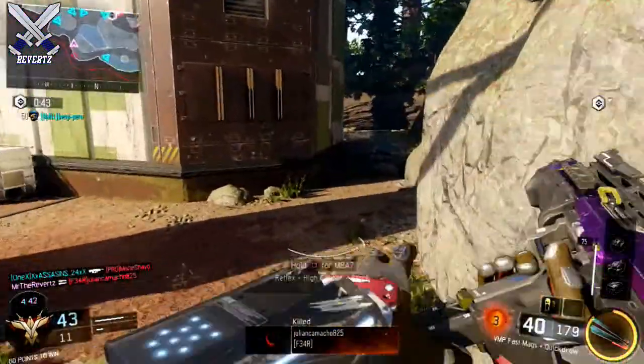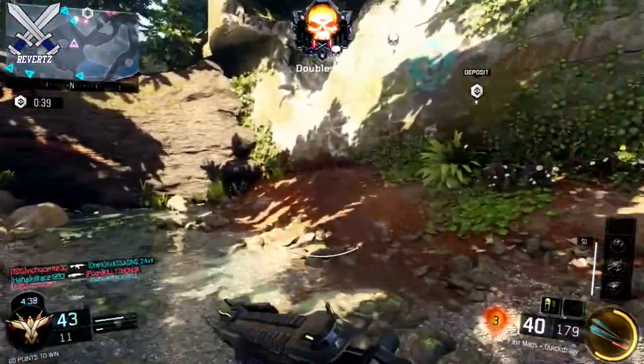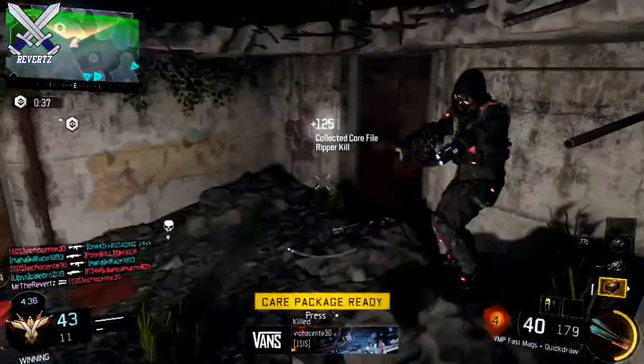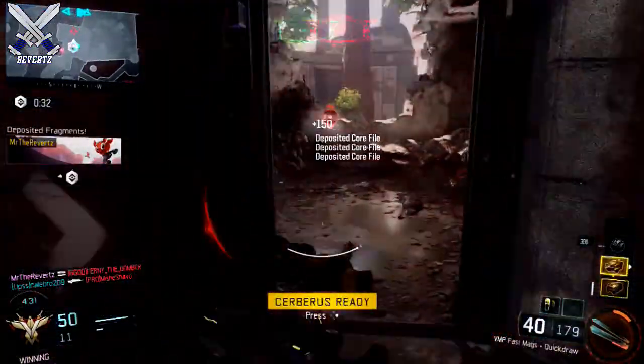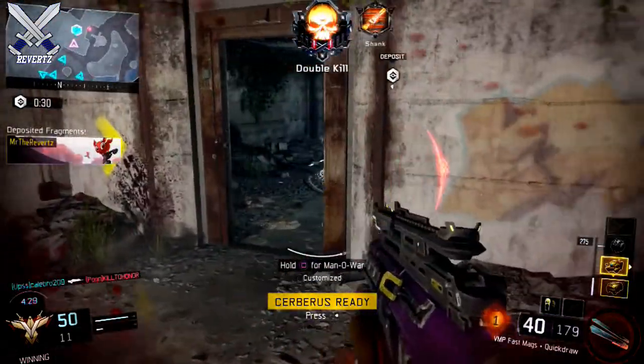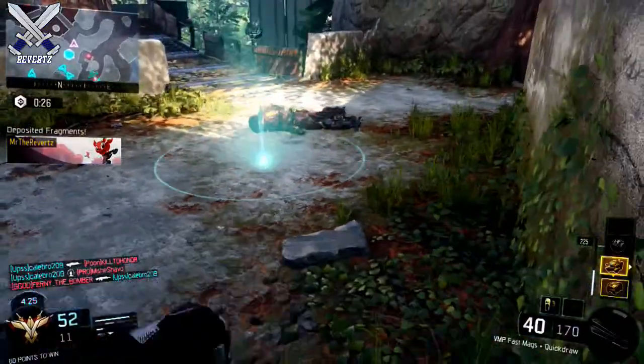The next tip is you want to deposit the core files as soon as possible because it doesn't take that long for the enemy team to take the lead. You want to try to get as much score as possible and don't hesitate when it comes to depositing the files. The game's lead switches like crazy, so try to build up your team's lead as soon as possible.